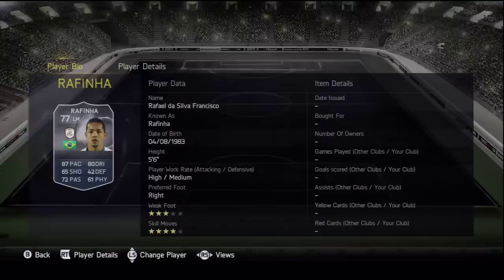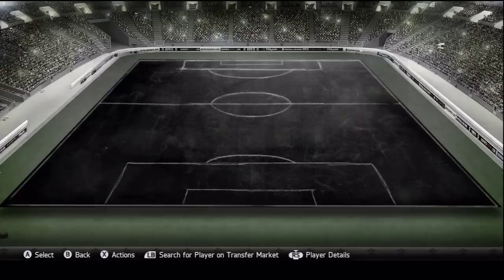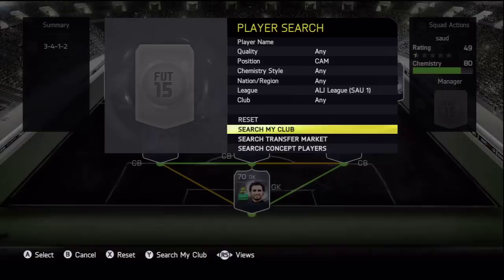Rafinha goes at left midfield — Brazilian, not too bad: 87 pace, 80 dribbling, 72 passing, four-star skills as well. I remember using him in FIFA 13 and he wasn't that bad — he was a non-rare gold. He's playing for Al Shabab. Really a decent player.